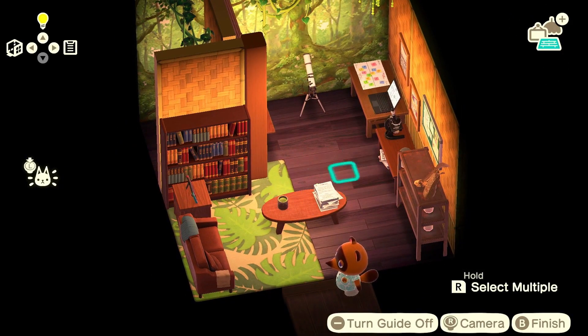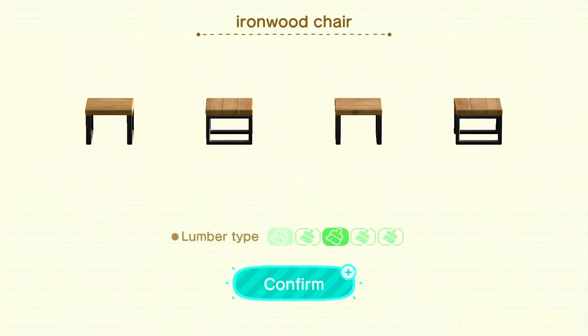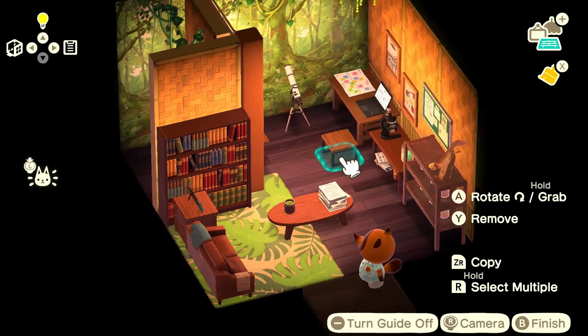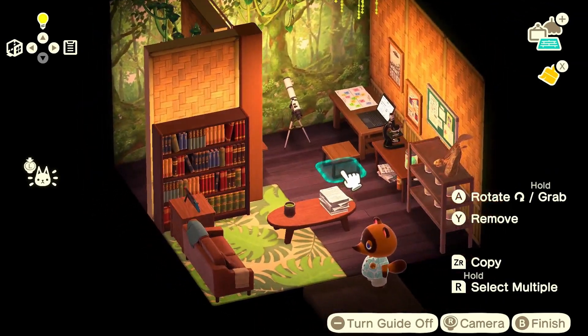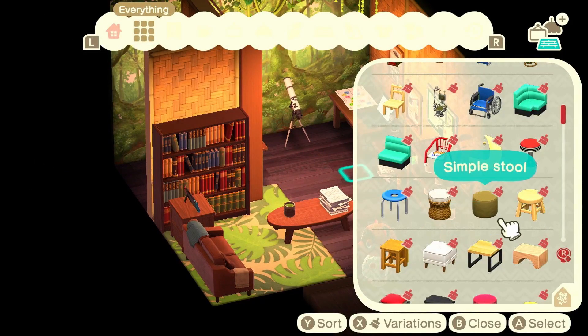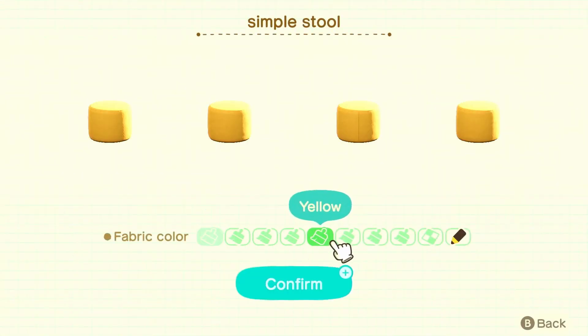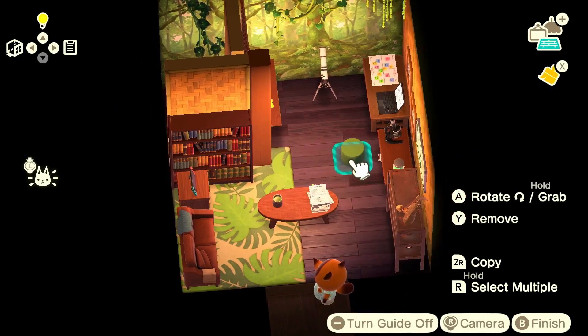I think we should definitely have some kind of chair or stool in this area so he can sit down while he's working on the laptop or the microscope. A stool would work quite nicely. The ironwood chair definitely matches the furniture, but there's already a lot of dark wood and brown over there. So maybe we'll go with the simple stool — and surely it comes in a green. It does. Fantastic.